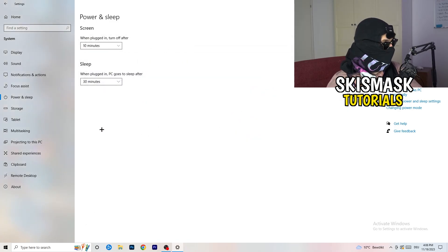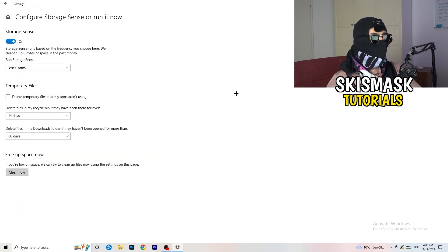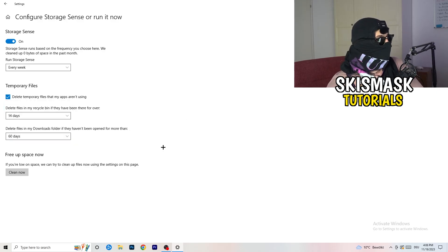Go to Storage, then click Configure Storage Sense or Run it Now. Turn on Storage Sense and set it to run every week. Enable Delete Temporary Files that my apps aren't using. For files in the Downloads folder, set it to delete files that haven't been opened for more than 60 days. Then click Clean Now - it will take some time but it will help you a lot.